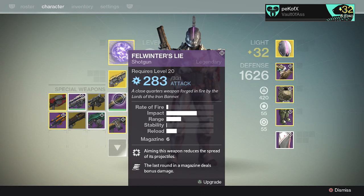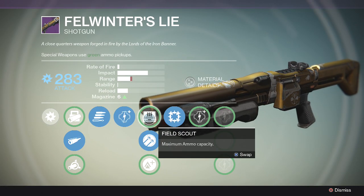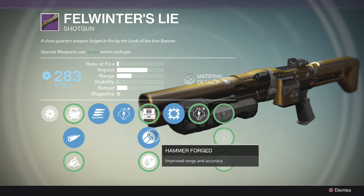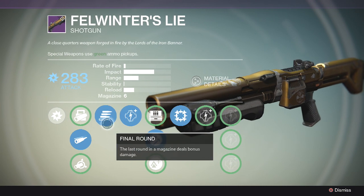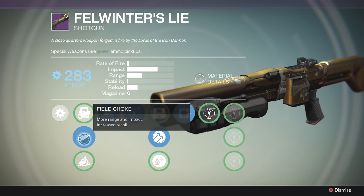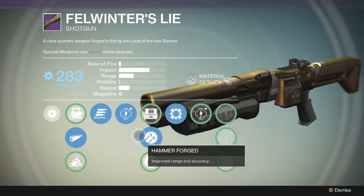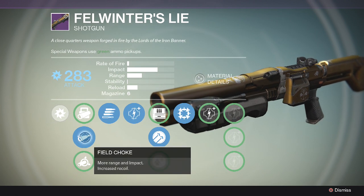Another thing I got was the Felwinter's Lie — it actually dropped for me, but it only happened once. I would recommend if you want the Felwinter's Lie, you better get started. It doesn't start dropping until rank three. This is honestly one of the most broken crucible weapons. I'm not a big fan of shotguns in general, but this weapon is so out of control it's ridiculous.